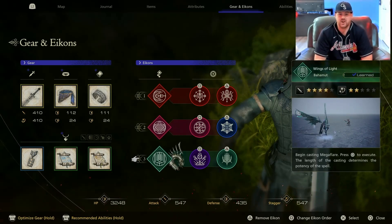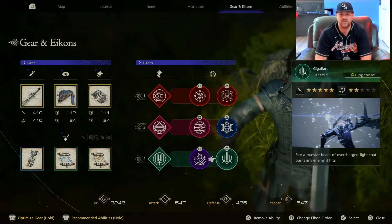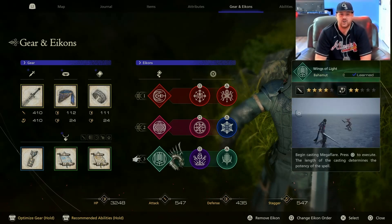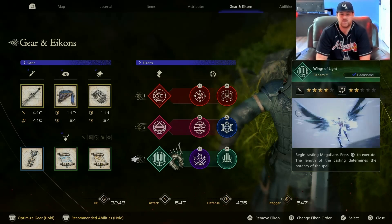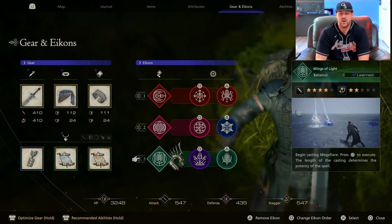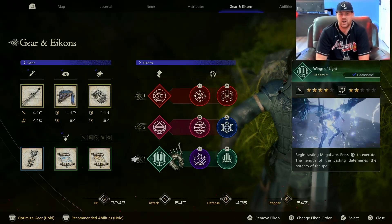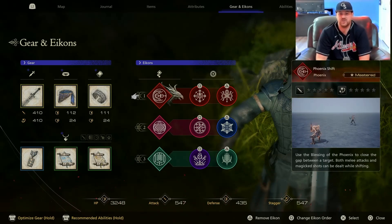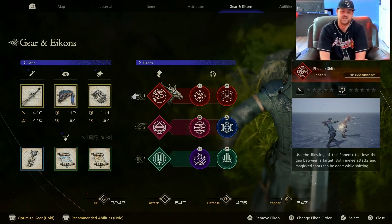The third icon slot right now is Bahamut, and the main reason is because I just don't have enough AP yet to master Gigaflare. I want that, so I'm stuck with a useless icon. I don't see the Megaflare ability as being particularly useful. If I could swap this out right now I would probably put Titan here, or possibly Garuda depending on the situation. On this Phoenix slot, if you like Shiva better — I like Phoenix for a general movement slot to close in on an enemy — but Shiva is interchangeable here.